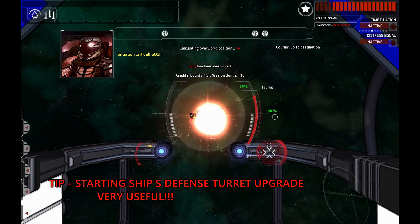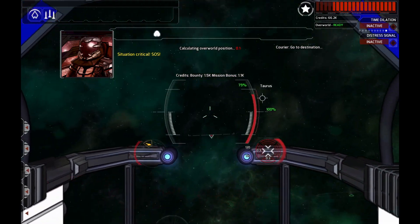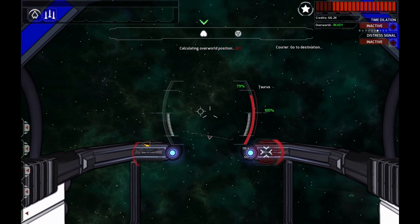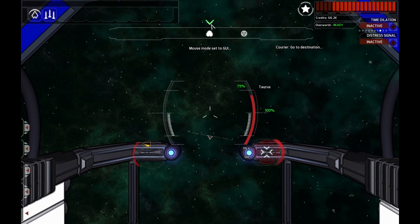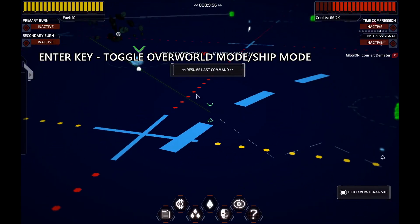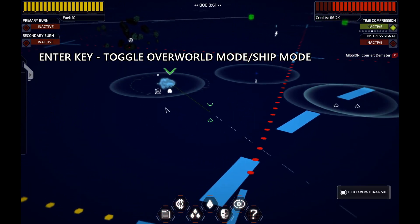There's our bad guy. Now I'm going to try to position myself again towards my mission. I see this marker right here telling me where my mission objective is in the overworld. I'm going to press the Enter key to once again enter overworld mode, and I can click Resume Last Command to fly towards my mission objective.